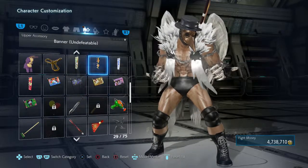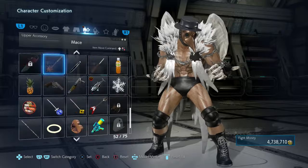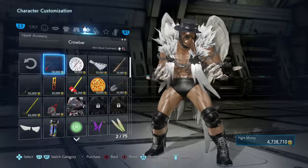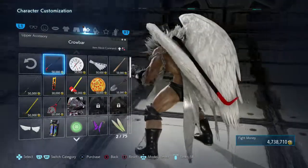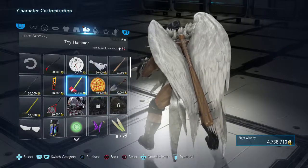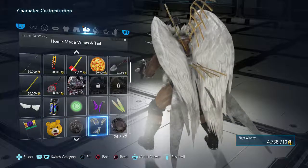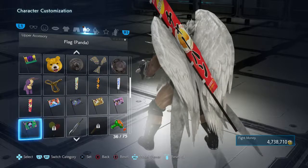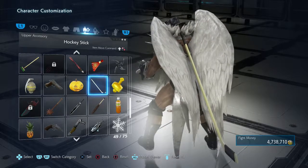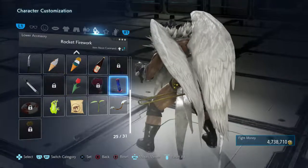Unfortunately, the one thing we actually need to really make this a Marty Scurll inspired character is the umbrella, and they don't have an umbrella in the game — at least not for him. I even checked with Miguel, and Miguel doesn't have an umbrella either. There's no umbrella. I don't even want to use something as a proxy for the umbrella because it doesn't look right. Like where's the umbrella? No umbrella for Marty Scurll — unfortunately we just can't do the umbrella, and that's the downside to this.